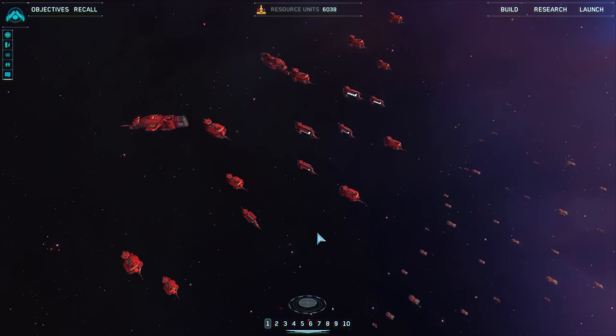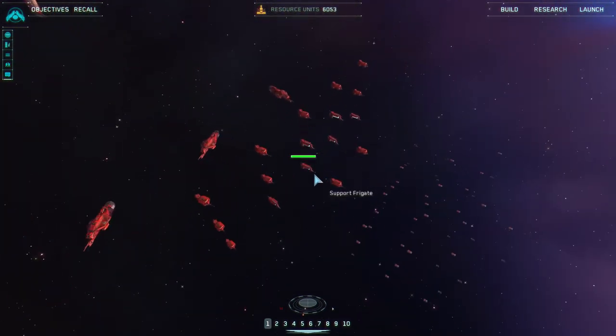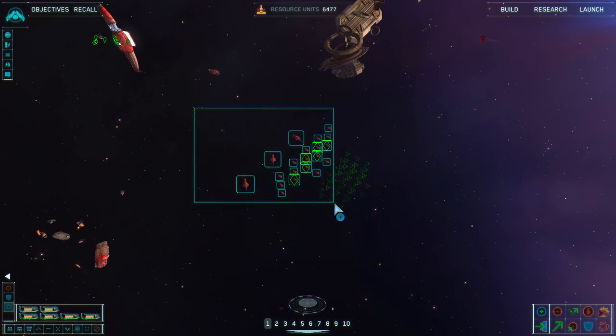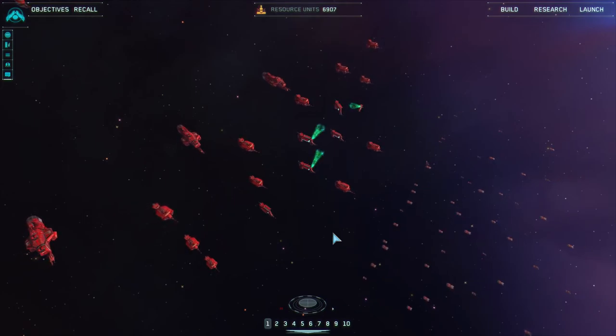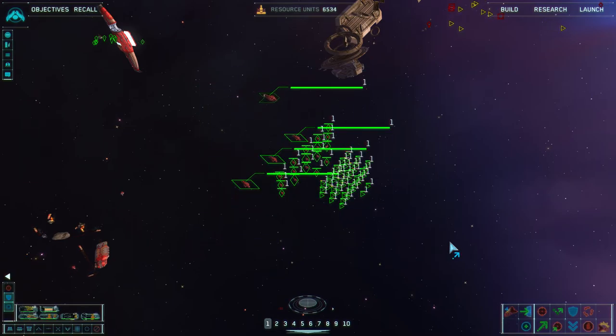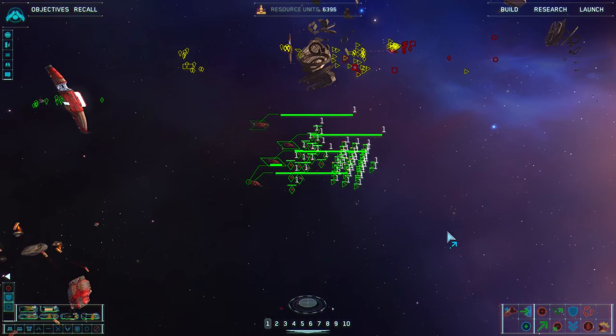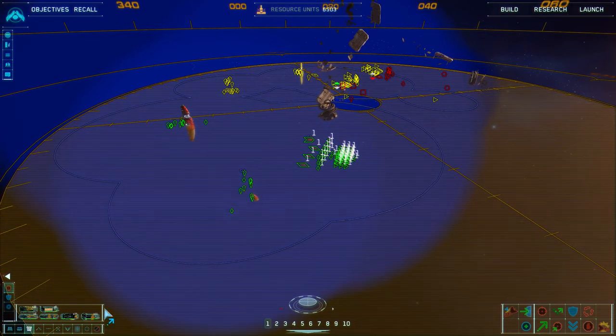Everything that can be healed is healed, so now I'm ready to go. Those support frigates really make the difference. Do you know how to do the area heal or smart heal? Double-click your support frigates, hold down Y and draw a box around your ships. I'd recommend drawing it around the frigates and destroyers and bigger ships — if it heals all the strike craft it will take too long. They'll smartly assign themselves to repair ships.